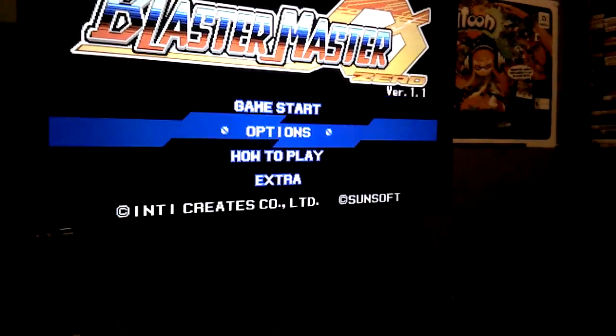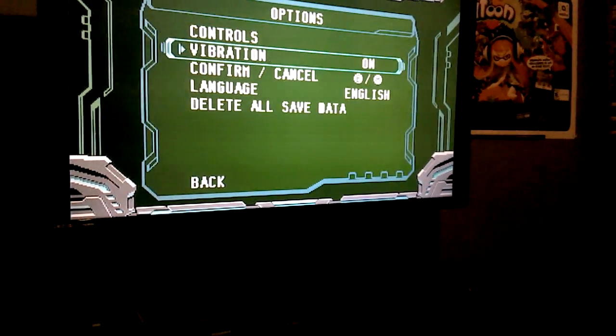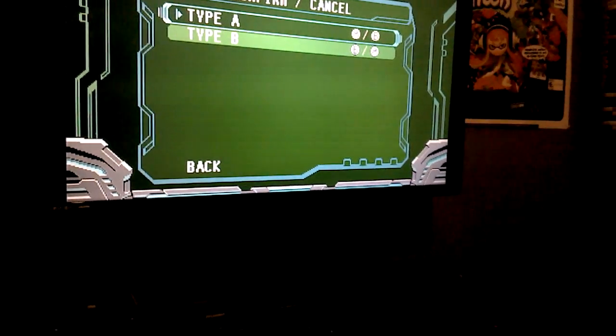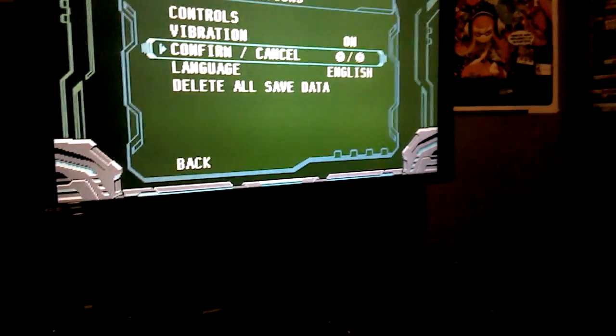I'm going to go ahead and start this. When you're doing a new save on this one, if you're a Nintendo person, you're going to definitely want to go here. You have to hit B for some reason. Go up and choose Type A, hit B again, go down where it says back, and then hit A. It'll be working for the Nintendo style, where Accept is A and B is back.